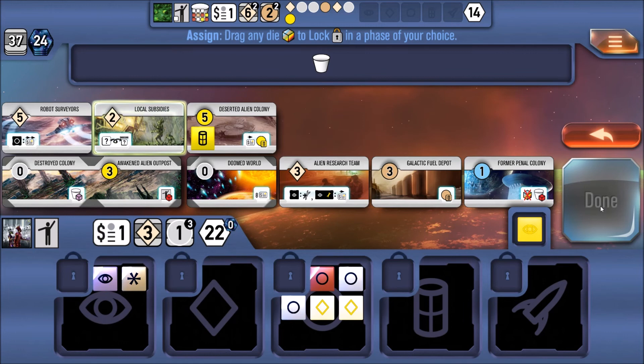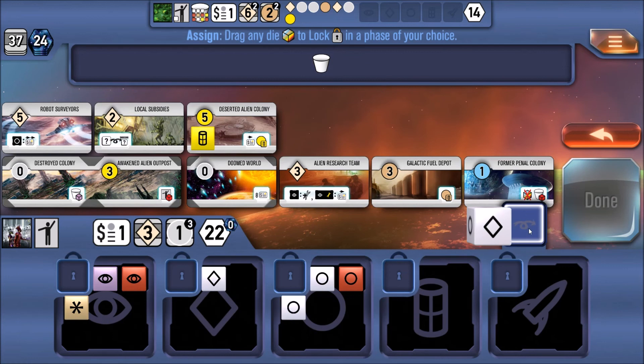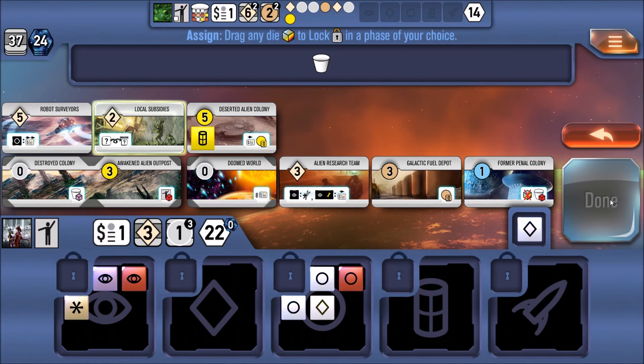As far as how this particular build compares to prior builds, according to the press email I received, there's improved AI, a tutorial, jumbo mode, night mode, and colorblind mode. So there are extra things that the later builds are introducing that weren't in the game prior.